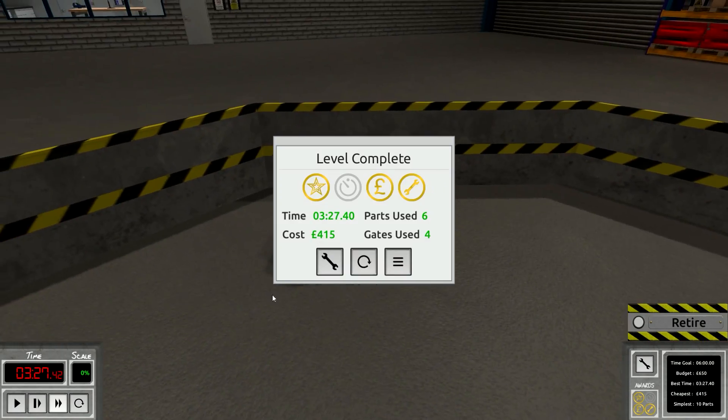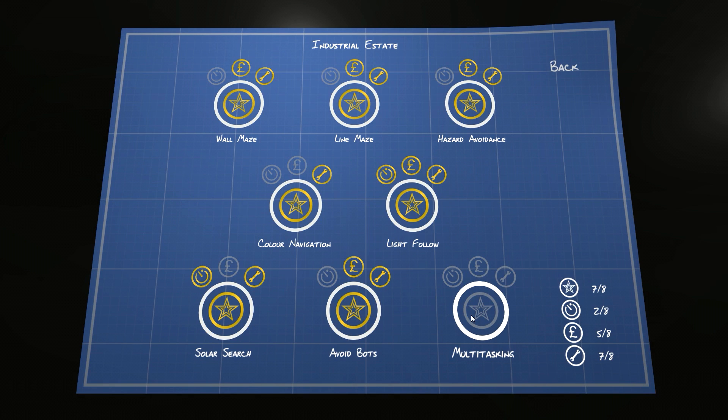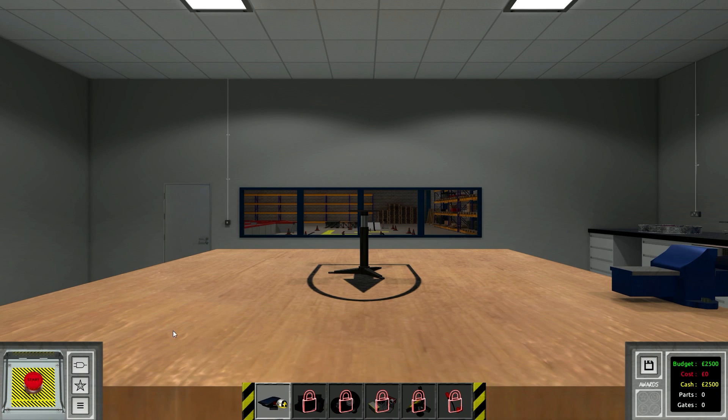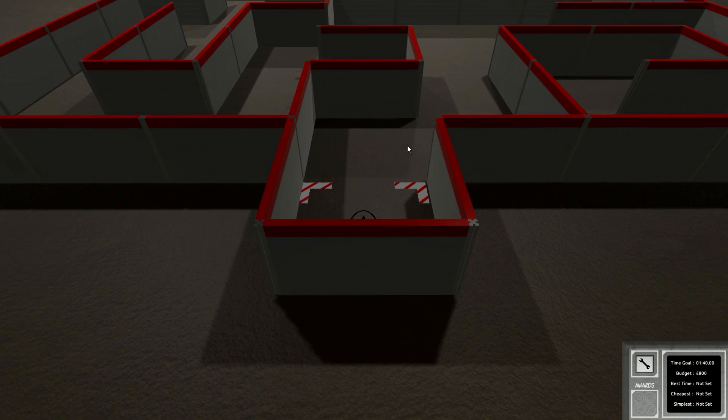Alright, let's go for six. Three minutes, 27 seconds. I'm not going to keep going for the random, but that's definitely how you get the budget. I think if you wanted to survive for a lot of time, you need sensors on the back so it starts driving in reverse every time it gets stuck and changes directions. But I really want to finish up the industrial estate. I want to do the multitasking challenge — it's sort of a summary of all the challenges up to this point. We have to build a logic bot that can multitask: navigate a maze, follow a line, and navigate a platform. And we have to complete it without using any checkpoint sensors.